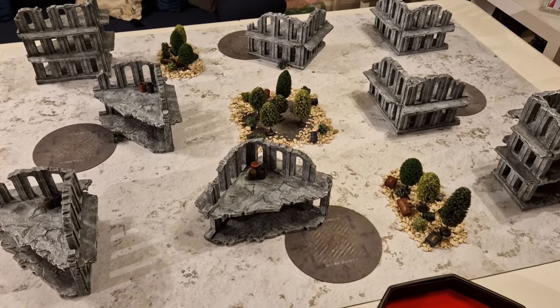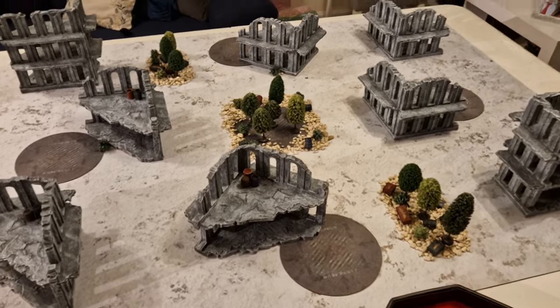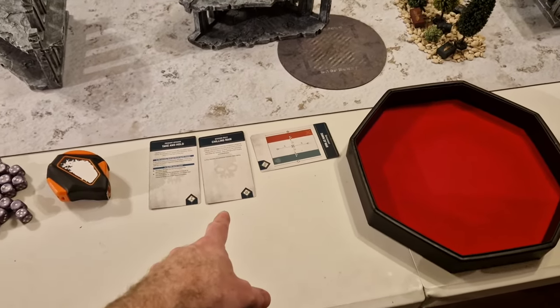Hello and welcome to the channel, and welcome to this match play game between the Death Watch and the Imperial Knights. I don't know why it's Imperium against Imperium, but we're doing Take and Hold today with Chilling Rain and Dawn of War. Nice, simple, easy, no extra special rules.